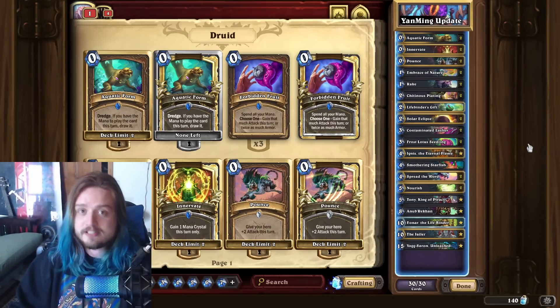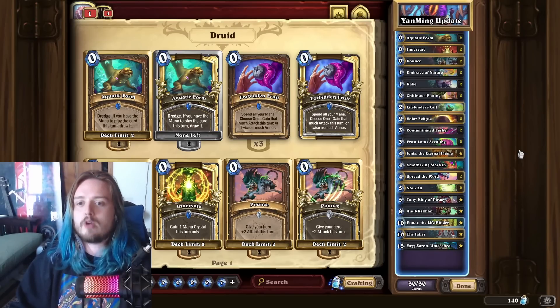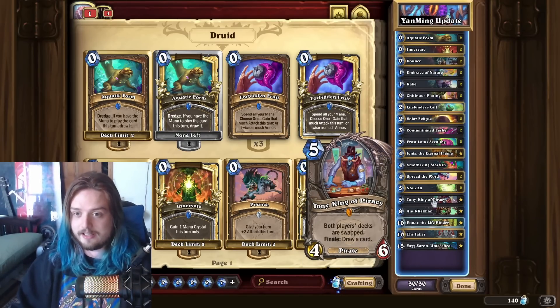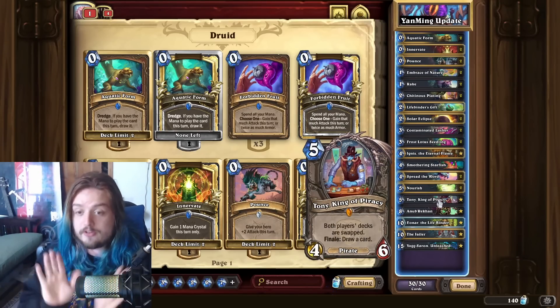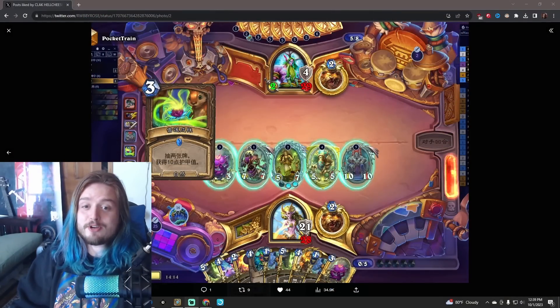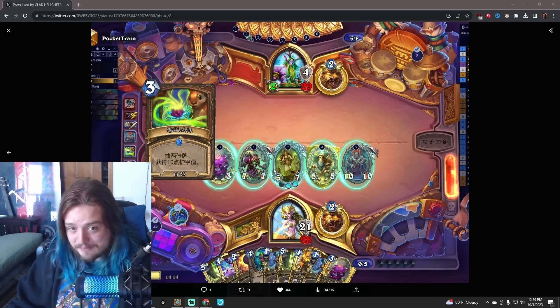This deck is in its own tier up at Top Legend, not just because this deck is extremely powerful, but in the right hands you can potentially do the Jailer Anubracon Tony turn by turn five somewhat consistently. It's not just the fact that you're going to have ten mana as a Druid — there are ways of actually popping off this combo as early as turn five. I really don't even know how it's possible, but I have seen a screenshot that showcases just how crazy this deck actually is. Apparently it is possible to do all of this nonsense as early as five mana.